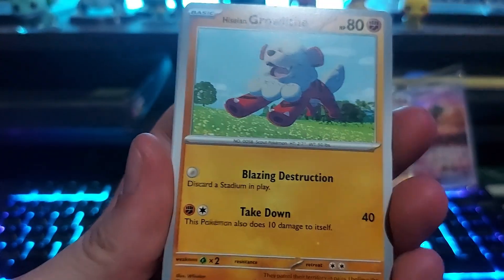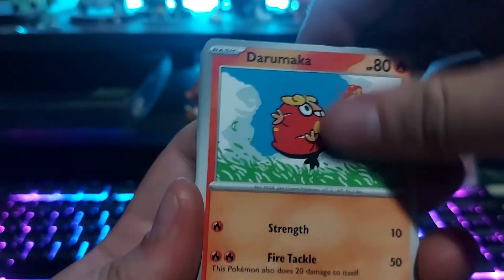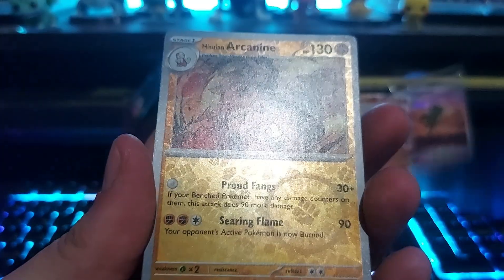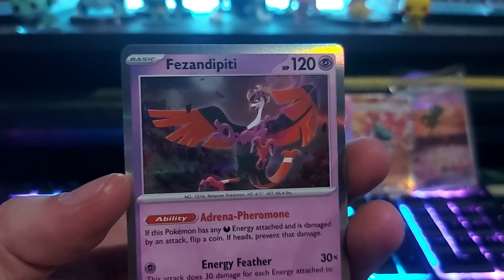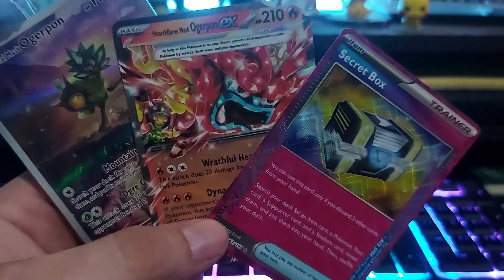And here's our last one. Got a Growlithe — oh, so that Poliwag with a puff, is that a Poliwhirl in the back? It kind of looks like it. A Palafin, the Rampage, got a Slurpuff, Parin, Milotic, reverse Love Ball, reverse Arcanine, and a hollow Fezandipiti.